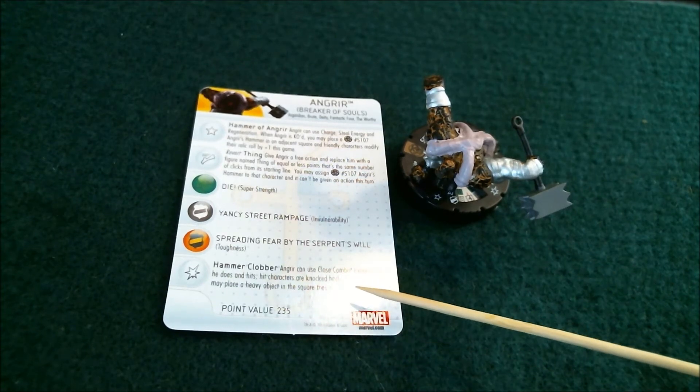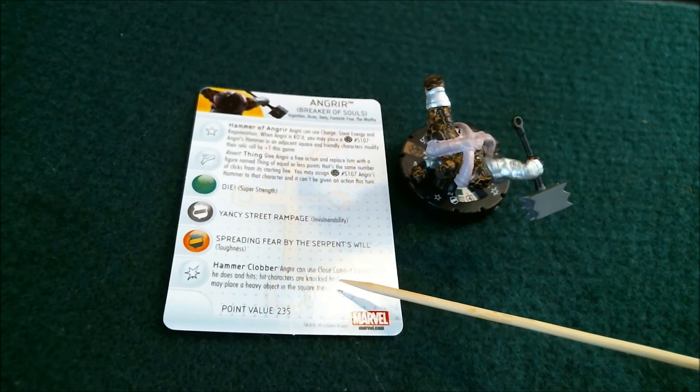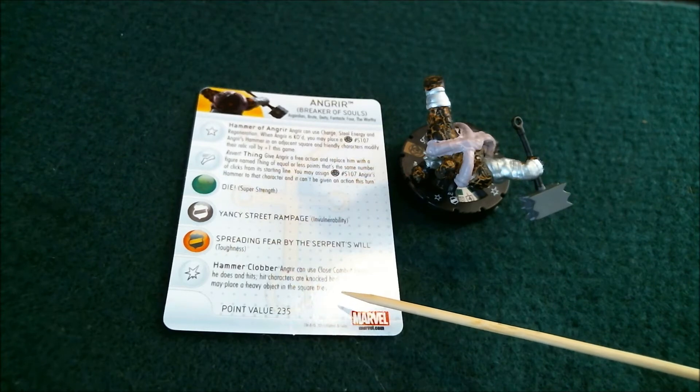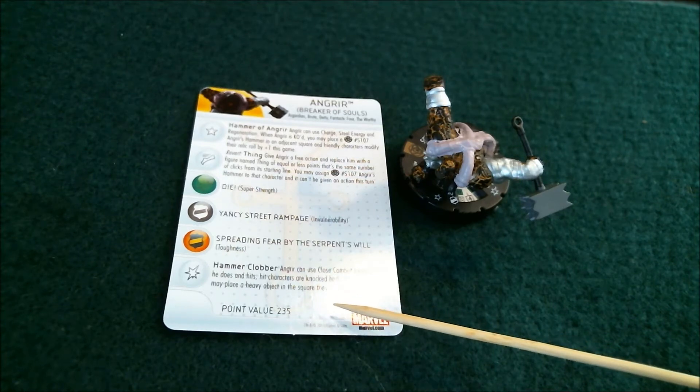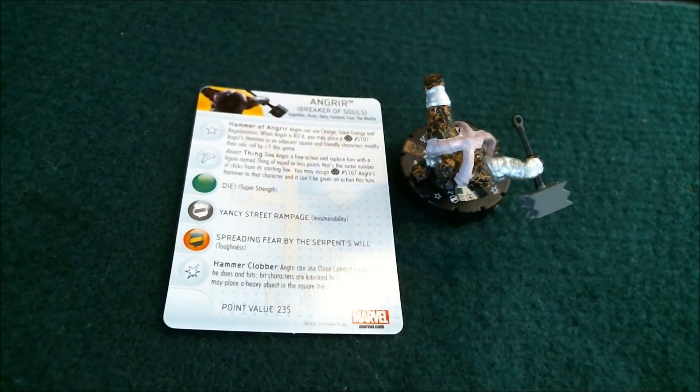The special on his damage is called Hammerclobber. It says Angreer can use Close Combat Expert. When he does and hits, hit characters are knocked back four squares, and you may place a heavy object in the square they occupied. So if you can stay on that top click, you hit somebody with a heavy object and Close Combat Expert, and then they get knocked back four squares, you get your heavy object again, pick it up, hit them again — you can see how that can get old real fast.